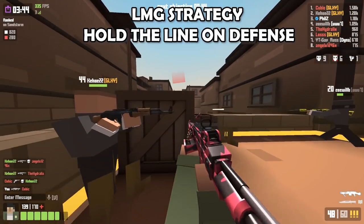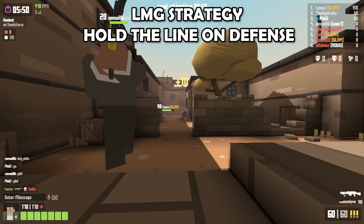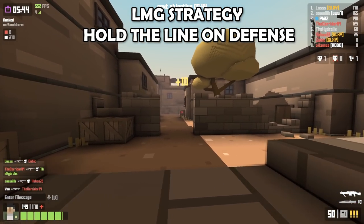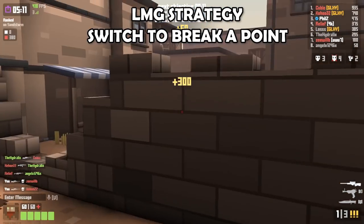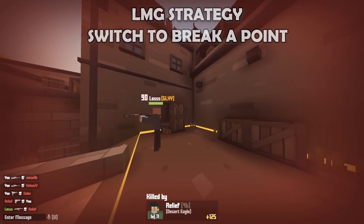When you have the point and you're using LMG, one great thing to do is just lay down suppressive fire on a corner. As they walk out, they're forced to walk into continuous LMG fire, allowing your team to soak up more points. In some situations you might switch off LMG, especially on really long sight lines. If the other team is good at focus firing you, sometimes the best thing to do is just switch to Hunter and see if you can get some picks.